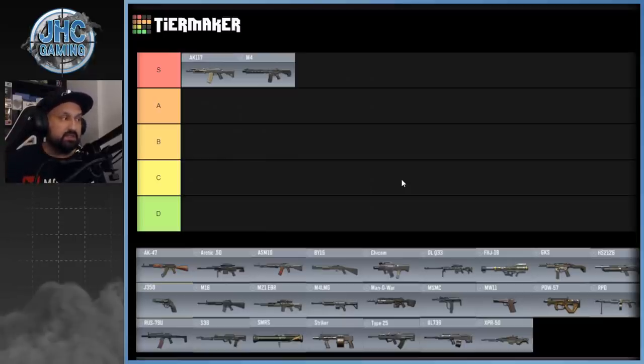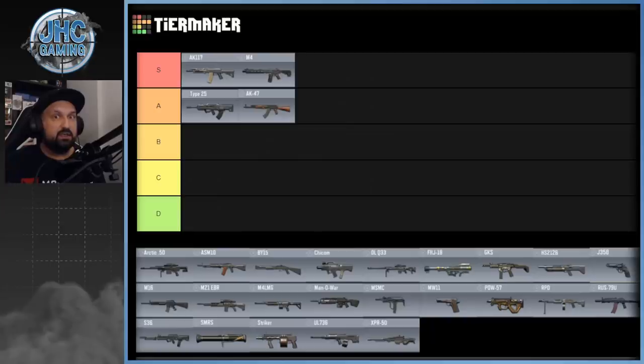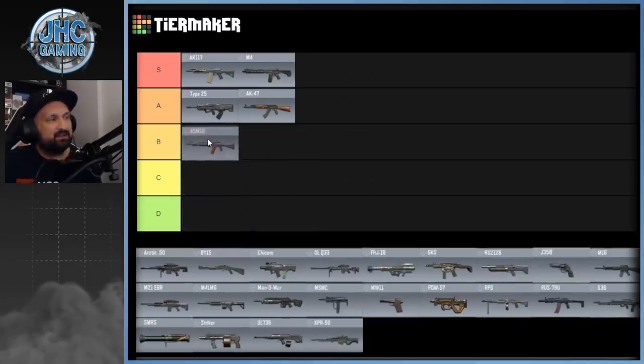Those are my number one choices. Other weapons I really like but would replace: I still like the Type 25 — it's not a popular choice in BR but I use it often. It has a very high fire rate and really melts at closer range, but it loses a lot at long range and doesn't have the best accuracy, so you have to control the recoil and burst a little bit. I also like the AK-47 — not the best at long range, but it kills pretty fast at medium and close range if you hit your shots. The ASM-10 I use once in a while if I find it early, but I replace it quickly — it's decent, I just don't like the mobility since it's pretty slow.